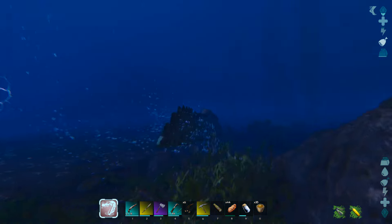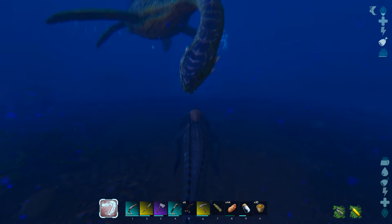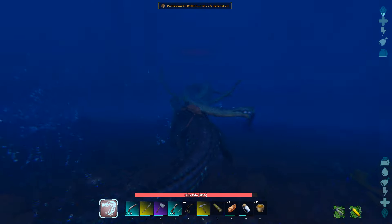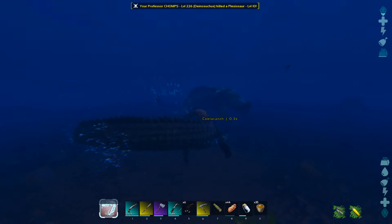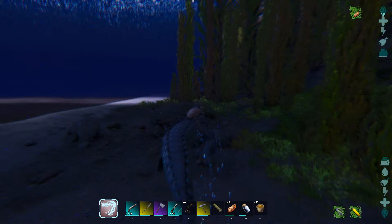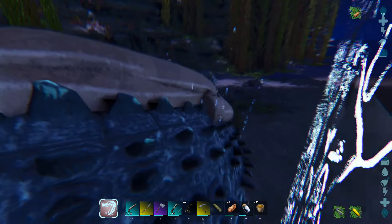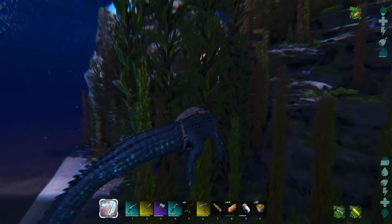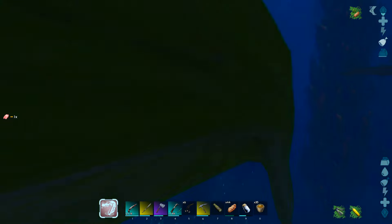Looks like I'm right on the edge of being out of bounds but that's all right. I could turn off the fog underwater but I think it looks terrible - let me show you. Oh god, hold on - we've got a plesiosaur coming in. Let's give him the Mega Bite - the Gigabyte. You're level 10, you're probably dead from that. Super easy. Without the fog you can see all the way out of bounds - looks terrible. I like having the fog underwater, I like not knowing what's coming until it's right in front of my face. This is totally immersion-breaking.